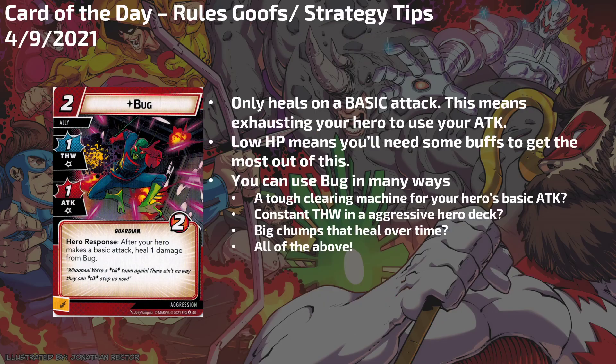What are some rules, goofs, and strategy tips for Bug? You have to remember the heals are only on basic attacks. If you play Relentless Assault or Uppercut, that's not a basic attack — it has to be when you're exhausting your hero to use your ATK stat. Performing a basic attack with She-Hulk swinging at a minion or villain qualifies, but you have to exhaust your hero and swing. Low HP means you'll need some buffs to get the most out of this ally, so you'll want to run Honorary Avengers or anything else to buff him. At the same time, you can still do that Beat Cop mode without any buffs — just play Bug, attack once, he thwarts the same round, and you're good as gold.